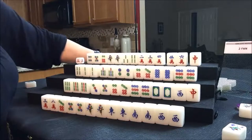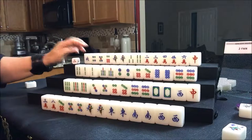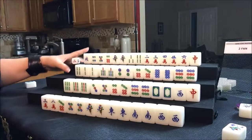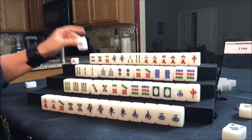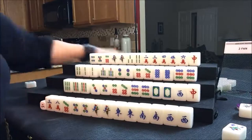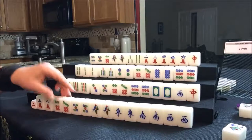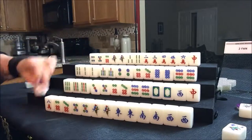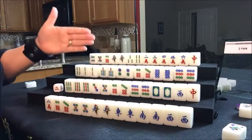North drew a north tile — this is their seat wind, that may be their only saving grace. But if they pung the north, that's only one fawn. They need their own flower — that's their only recourse. We're throwing the north. We're going to draw for east. They got a six dot. Let's see what's out at this point — there's a three crack, let's discard the three crack. You always want to look at what's in the discard pile and discard what's already out, because there's only four of every tile.